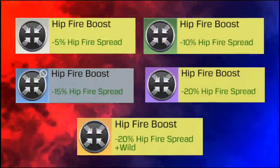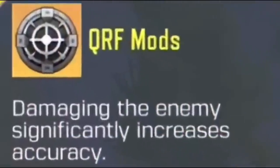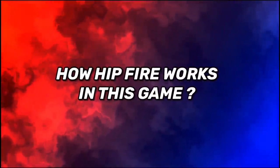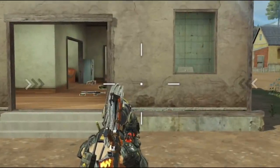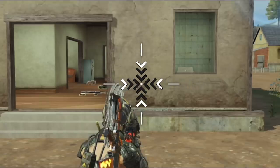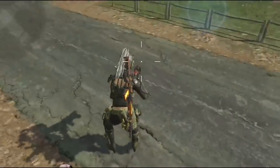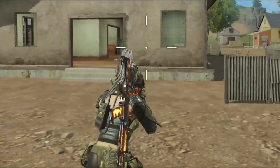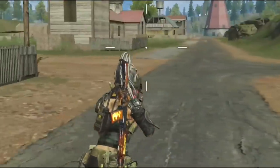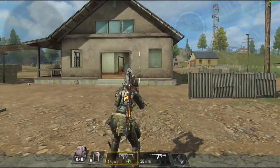Finally, the number one mod: the Hipfire Boost mod, which is the QRF mod from last season. First, understand how hipfire works: the four crosshair lines around the center dot represent your current hipfire accuracy — the closer the lines to the dot, the higher the accuracy. Movement pushes the lines further from the dot, decreasing accuracy. Now notice what happens to the crosshairs when you equip the Hipfire Boost mod to the MX9.